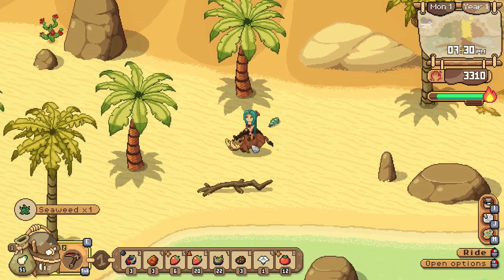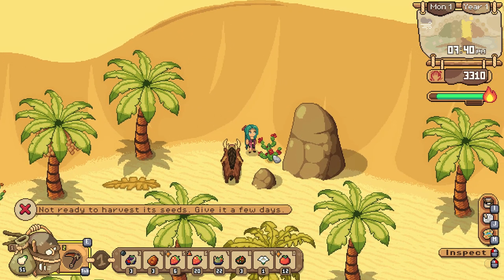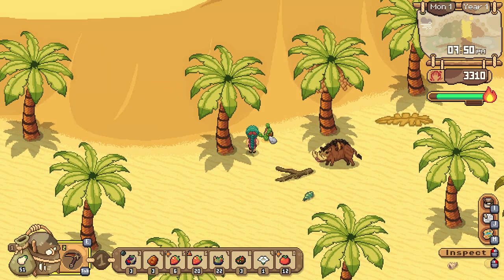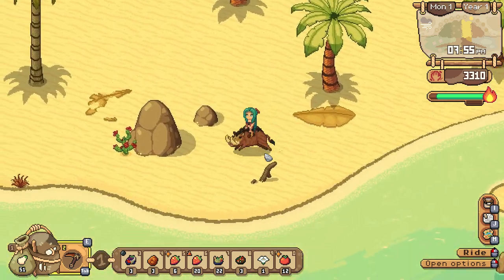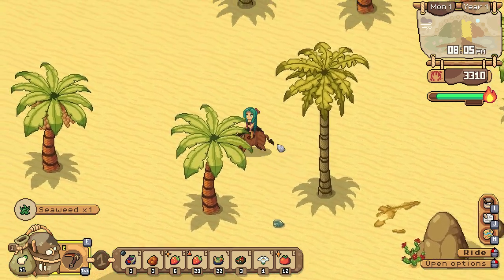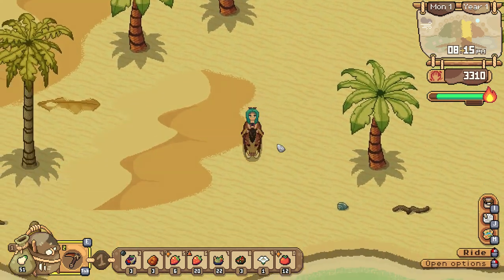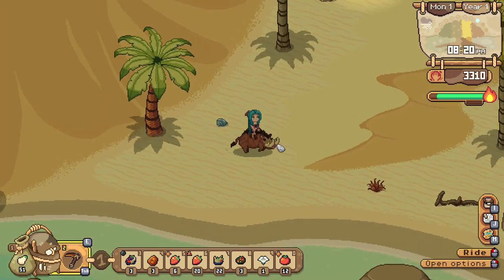That's just seaweed. That appears to be a plant — not a harvestable one. What about this? That is prickly pear. That seaweed is red — that's cool. It appears that prickly pear is going to be the only crop down here this season.